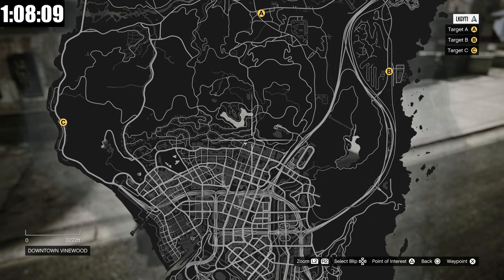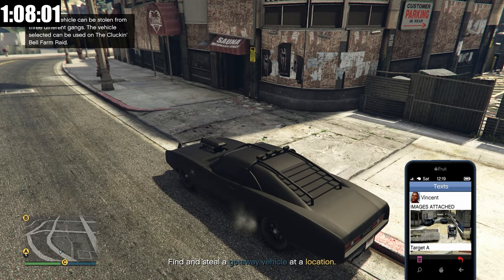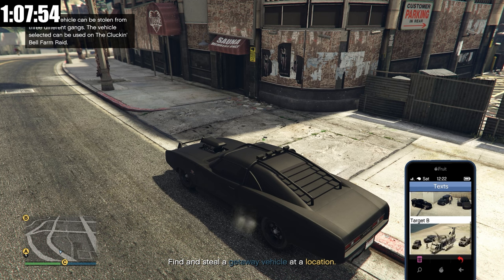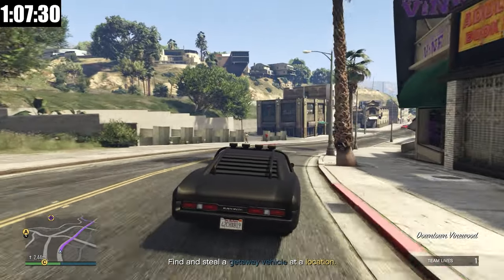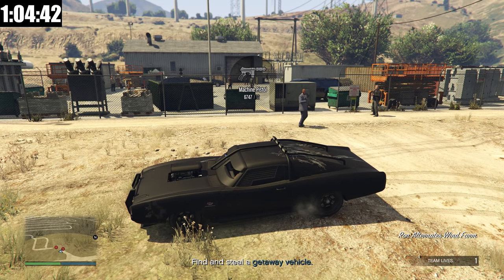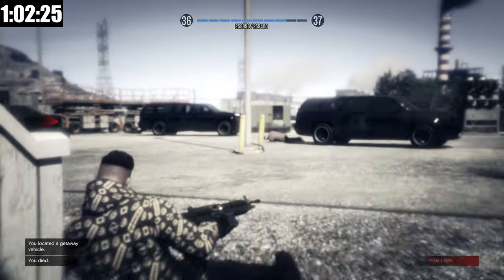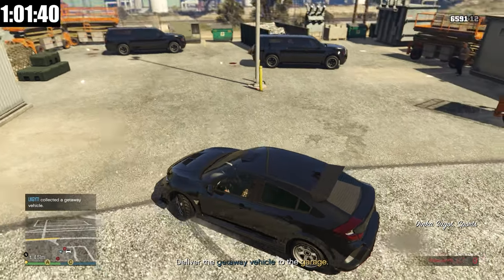It's time for mission number four. For this mission, we have three different getaway vehicles for the finale, while the previous mission was different weapon loadouts. Target A probably won't be good enough. Target B looks like an armored vehicle, which is decent. Target C has a cargo bob and a full convoy — you could shoot down the cargo bob and get the vehicle. I'm going to go for Target B. We've reached the location. The vehicle is always going to be over here on the left side, and now we start taking out the enemies.